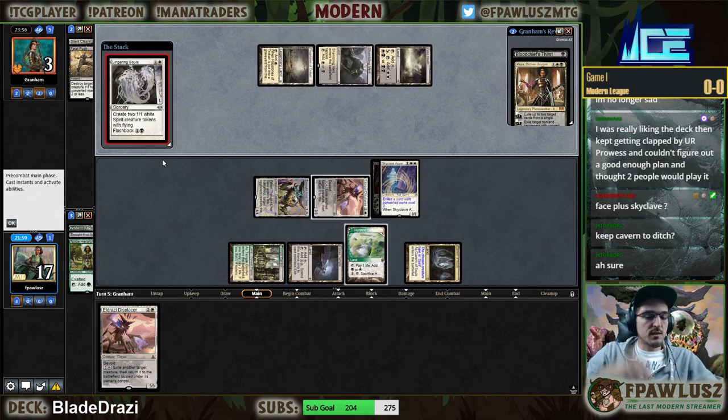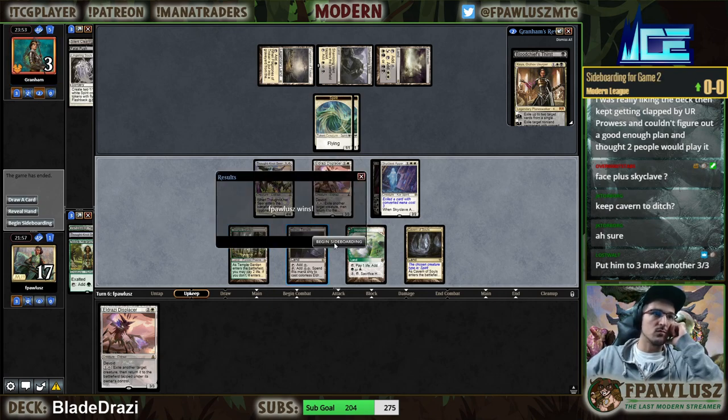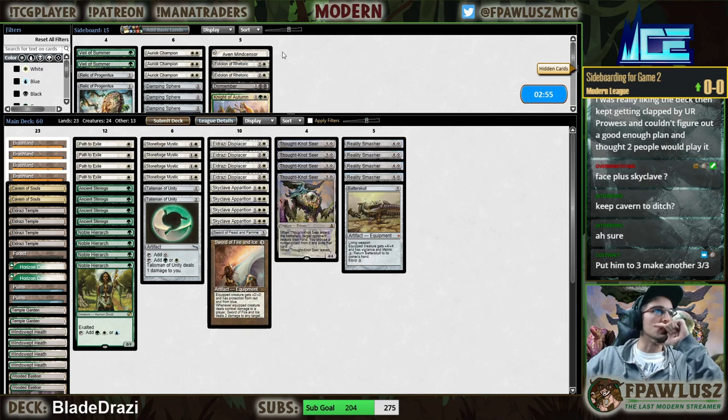The token doesn't matter because we have Displacer and we can just go face. Main deck Damnation is the only thing that matters. That doesn't — yep, literally didn't work. That was cool.